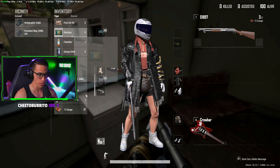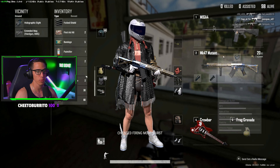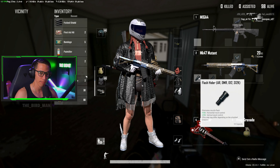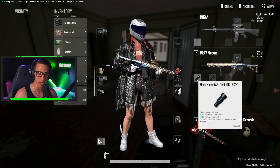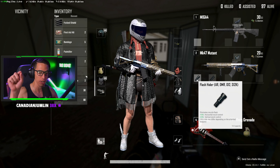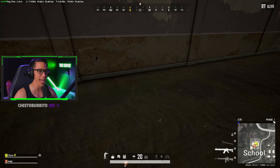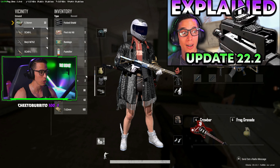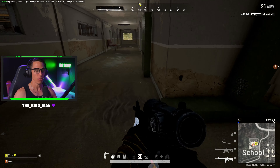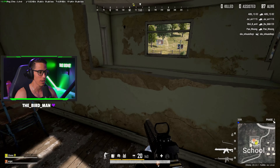I thought it was the weirdest thing when I realized that. And then to make matters worse — shotgun spawn rate reduced by 30 percent this update by the way — they put in parentheses 'this stat may differ depending on the attached weapon.' Look at my flash hider: eliminates muzzle flash, plus 10 horizontal recoil, plus 10 vertical recoil, and then it says this stat may differ depending on which weapon you have it attached to.